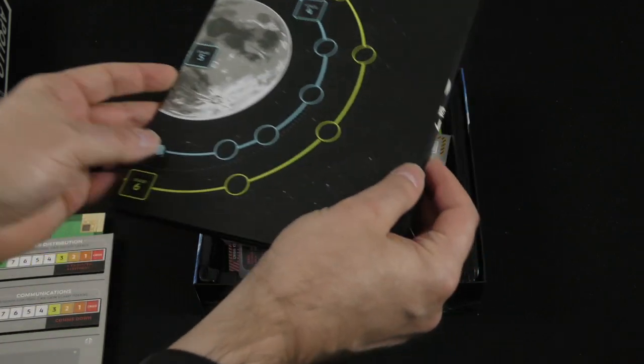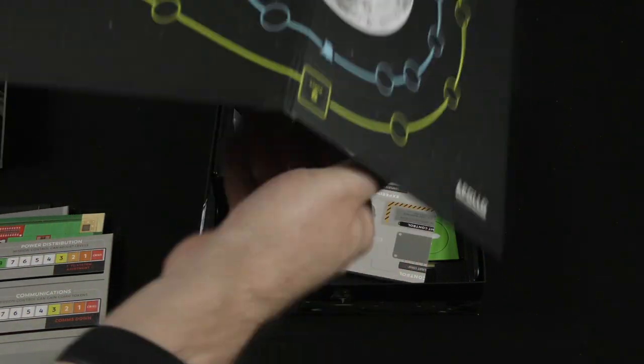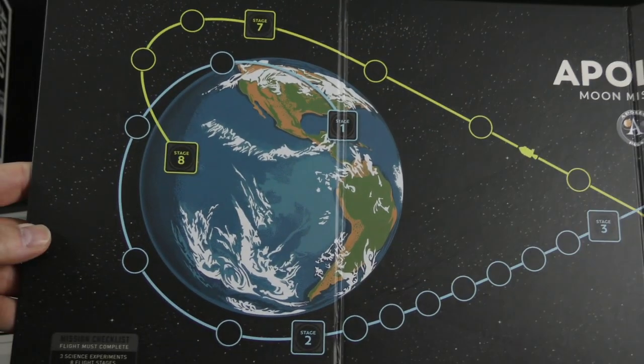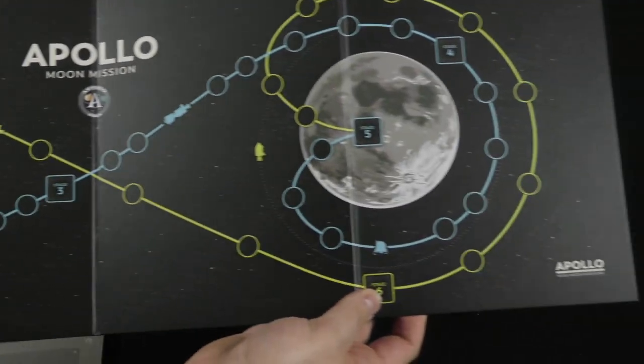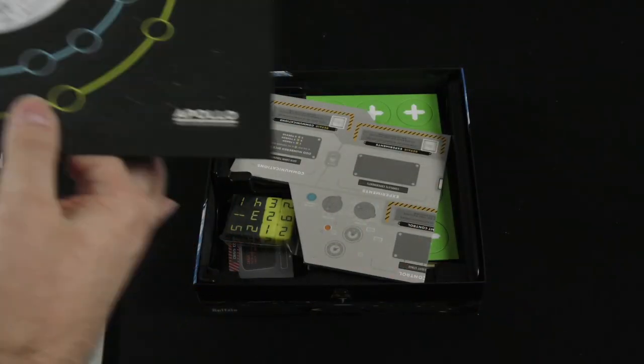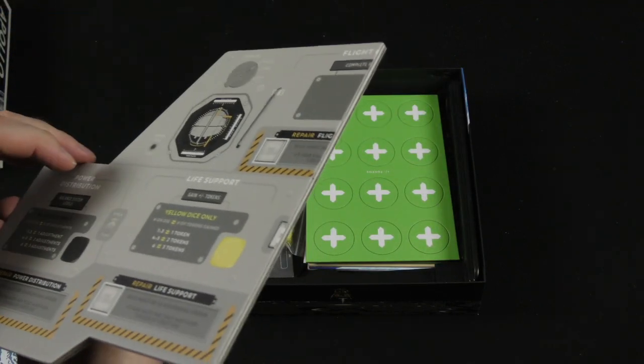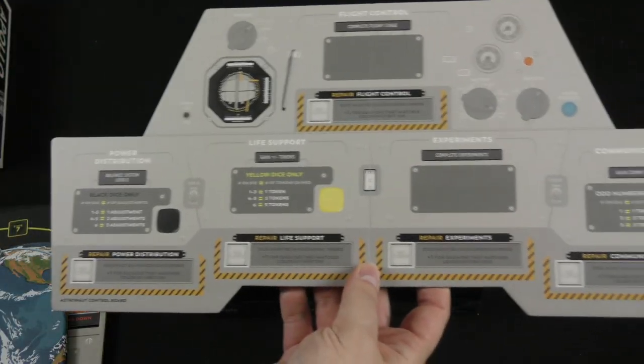Here is the Apollo board — we saw the Gemini board when we first opened the box. This is a long single-sided board. You can see you're orbiting the moon, landing on the moon actually, and then coming back. At least that's the hope. And here's the flight control board.